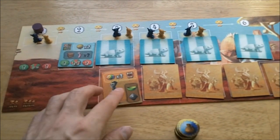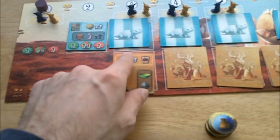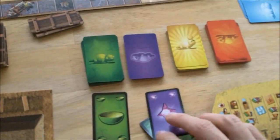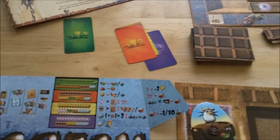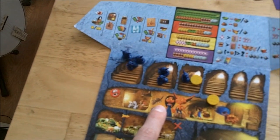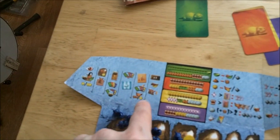Next you sell a pet. Starting from turn three you'll have a customer, and everyone can sell one pet to this customer based on how well the needs assigned to your pet match what the customer wants. Once everyone has had the opportunity to sell, they score victory points and gain gold. Then you discard all your need cards back into the color-coded discard piles.